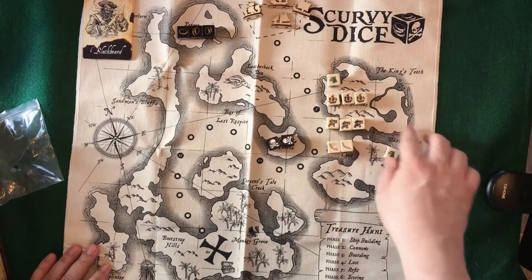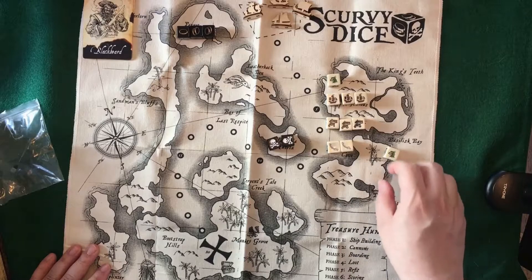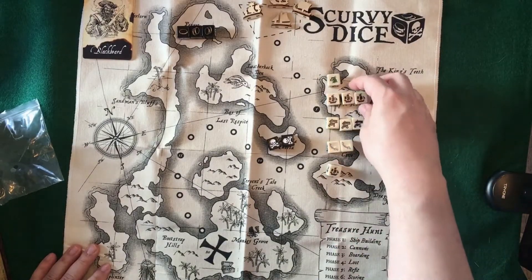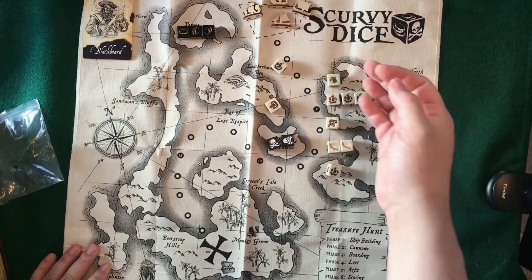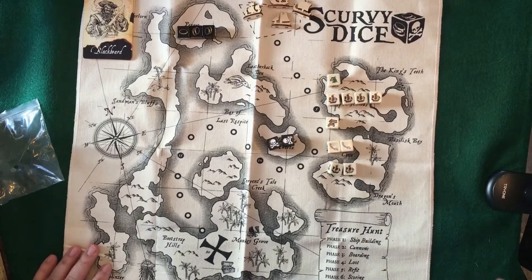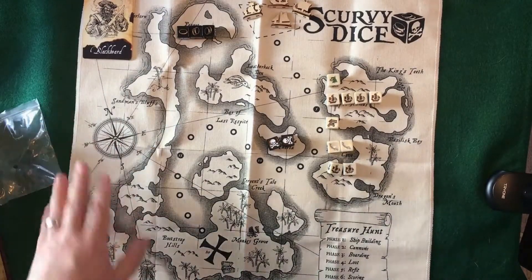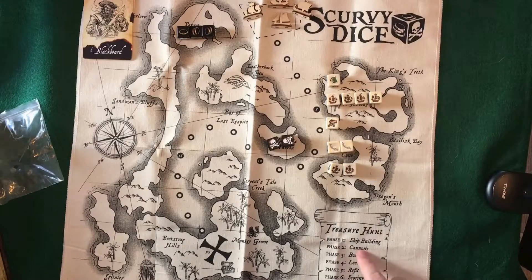So that's not really good. One thing you can do is take any amount of dice you want and reroll them once. We're going to take this parrot and change it to hull. We're going to take two of these cannons and reroll them. We got two more ships — that's what I was hoping for. We'll put one into the hull and one more into the sails. Everyone else is going to do the same thing, make their ship, and then follow through these phases.